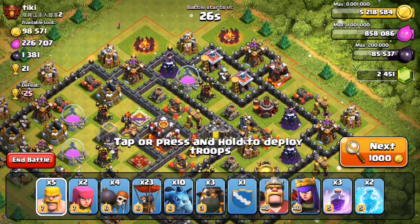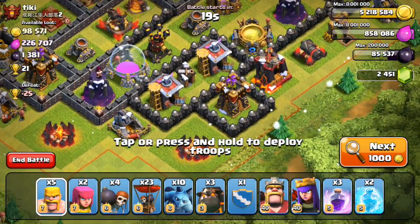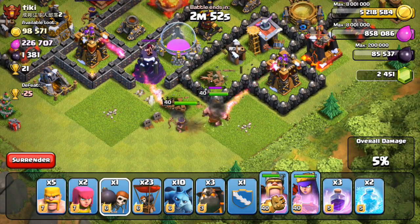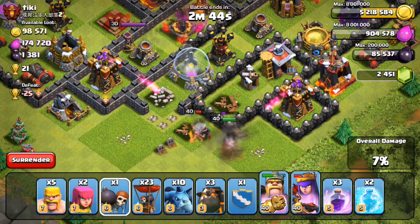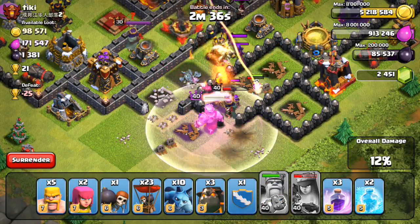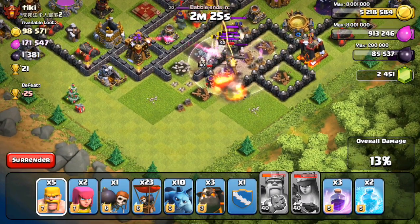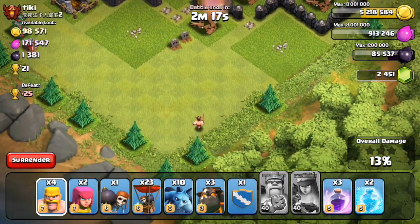Moving to the third base — attacking Tiki. He looks like a fully maxed out base, at least the air defense which is what I look at the most. I'm going to drop the king and queen right here. I made an opening next to that wizard tower hoping my barbarian king would go through it, but he just keeps slapping the wall. As the clan castle troops come out, my queen destroys that air defense before switching targets — when she's in invisibility mode using the royal cloak she actually destroys the air defense more often than not.